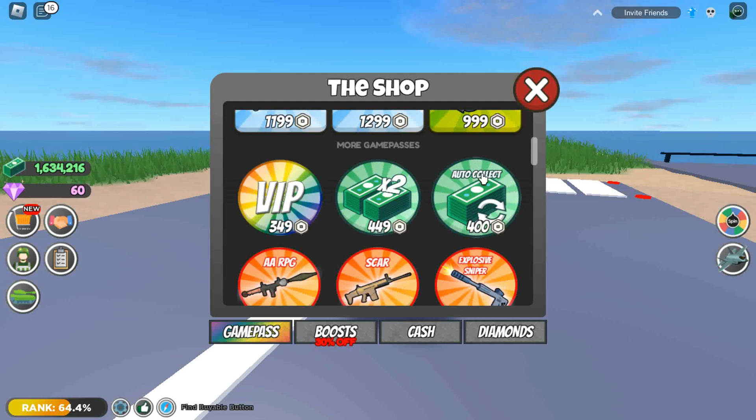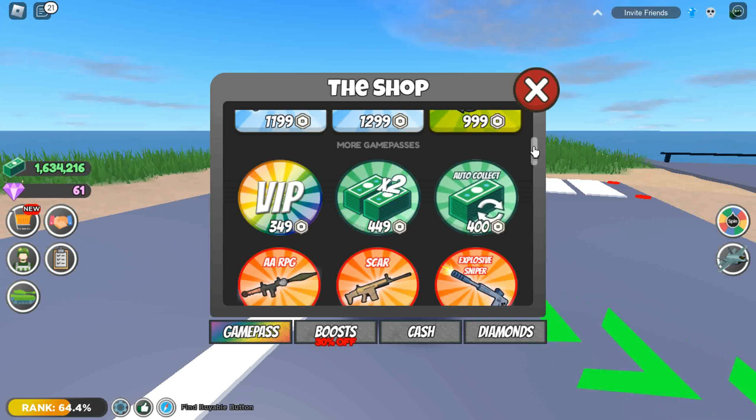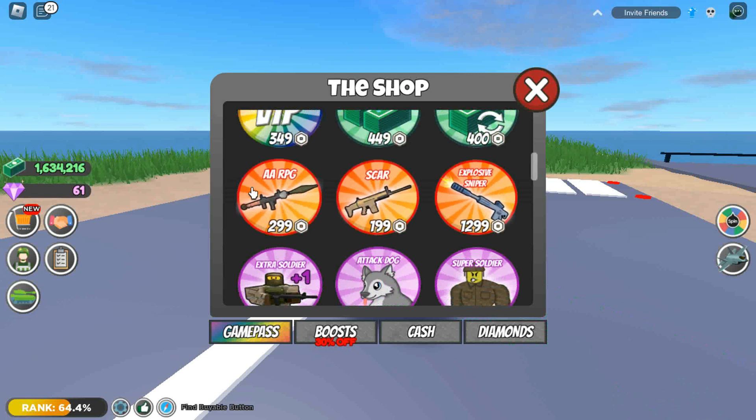Auto Collect is a game pass that lets you collect your money from your vault with one click. It's very useful — for example, if you're in a fight and you need money for something quickly.